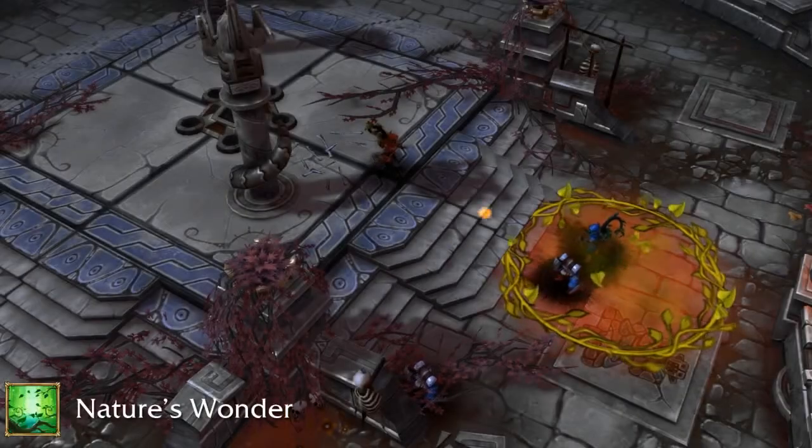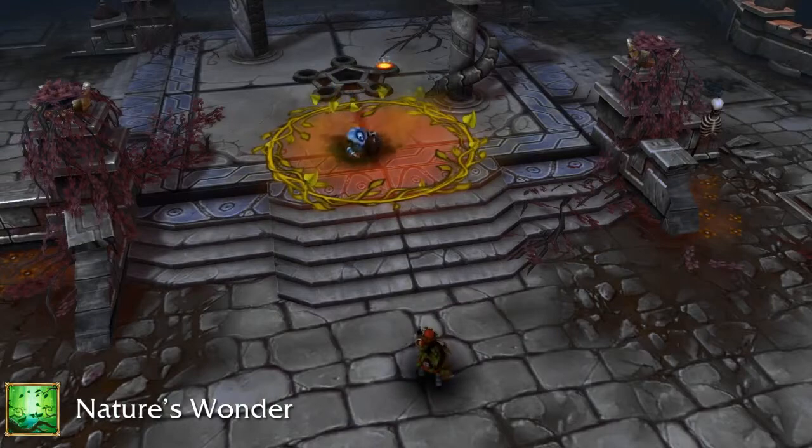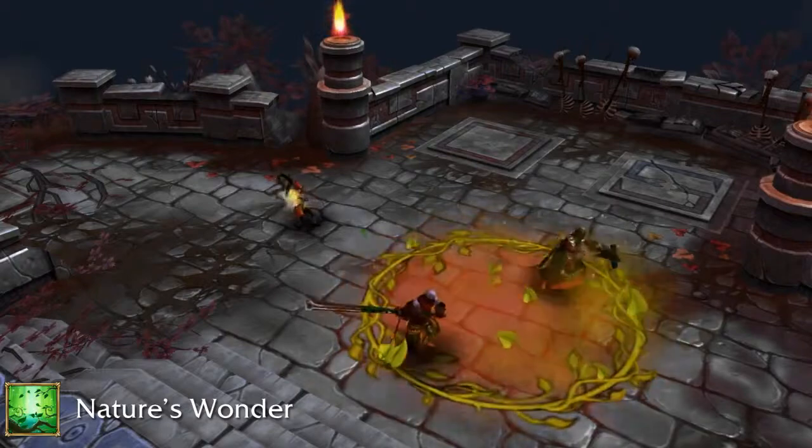Her fourth ability is Nature's Wonder, and creates a circle of grove that slightly slows enemies. When Dryad casts Soothing Melody inside the grove, it pulses with energy and slightly heals all allies inside it.